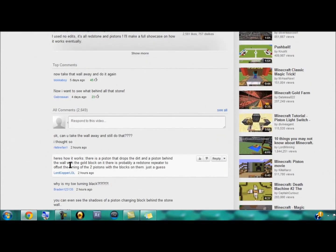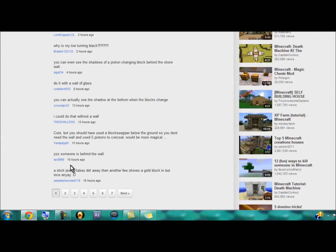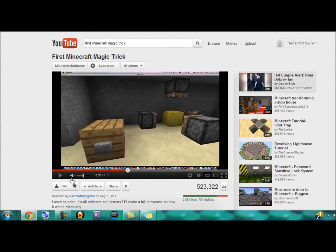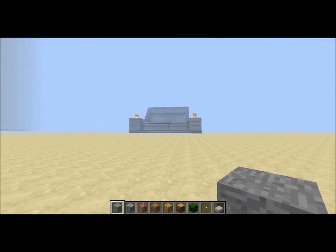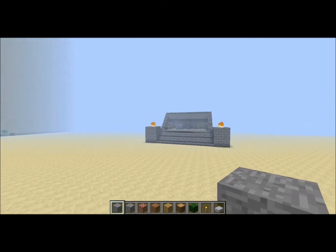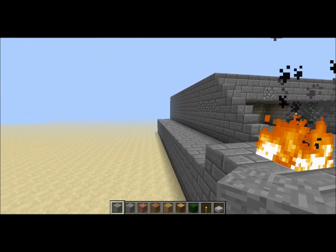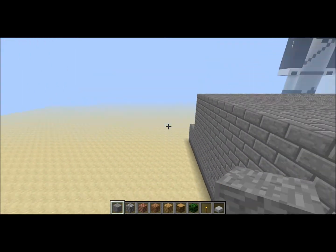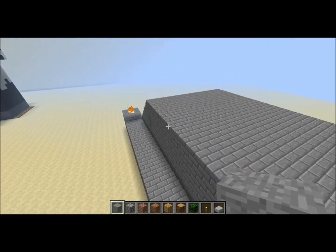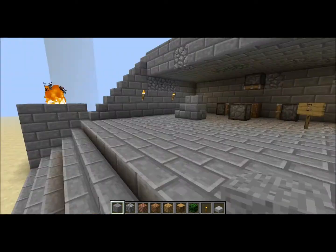Well, I decided to actually make one of these and give you a schematic and a world download to show you it actually works. And it's pretty cool. So let me go back to my world — here it is right here. It has a nice little theme to it, kind of like an old theme or something. All of the redstone wiring is hidden inside this little box-like shape, so it's pretty cool. But it's basically the same thing, but mine actually works.